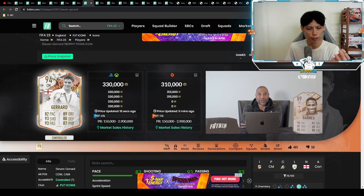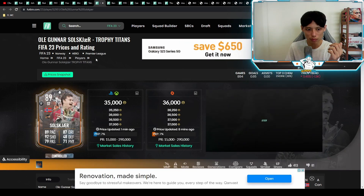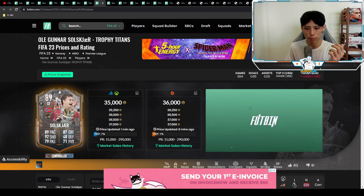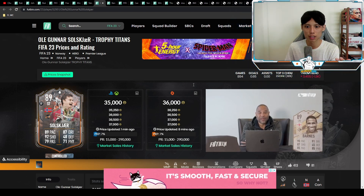I see his price falling more along with the rest of the Team 2 cards. Hold these cards at your peril — I'd probably sell them. Do check out my Gerrard review once it's completed. When all these player prices drop so much, it gives us an opportunity to invest.